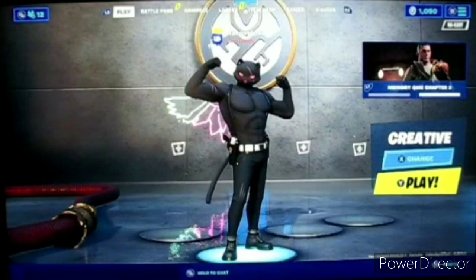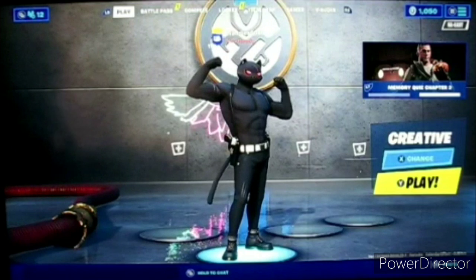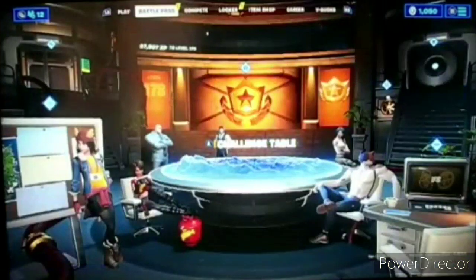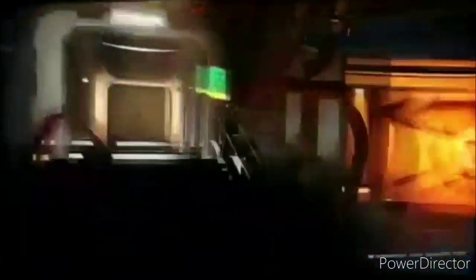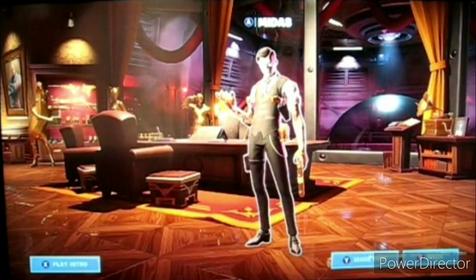Also, the Fortnite Season 2 live event is going to be happening. As you can see, there are twos on the left and here, and you can see twos going all over. Plus, if you go to Midas' room, you'll see twos going to the Doomsday device. But anyways, this video is about the banana badge.